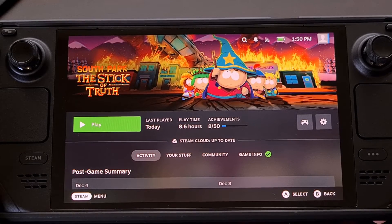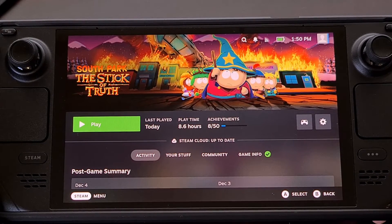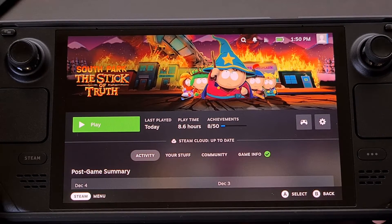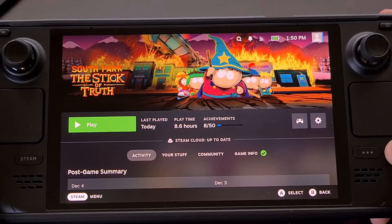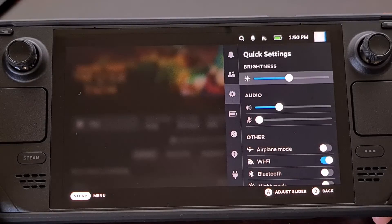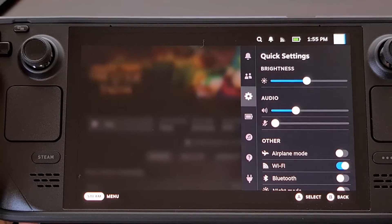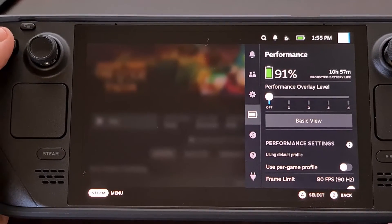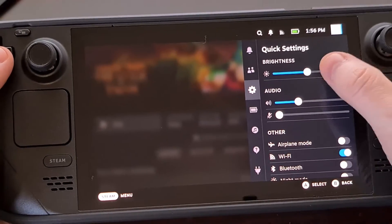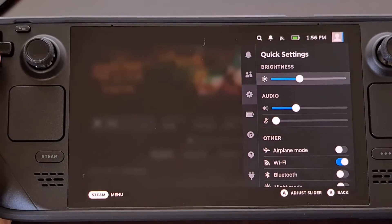Right off the bat, you've likely already found the brightness slider within the quick settings menu. This can be located by pressing the ellipsis button down on the right-hand side of the Steam Deck. If you don't see it, make sure that the cog wheel settings icon is selected, and you can adjust the brightness right there.